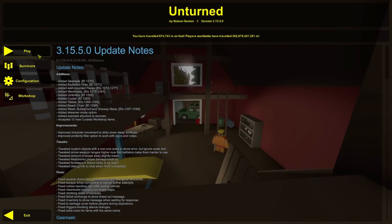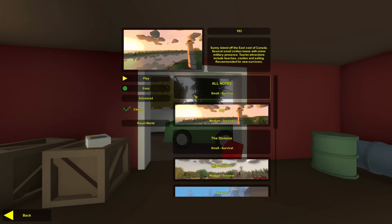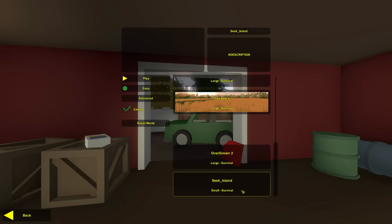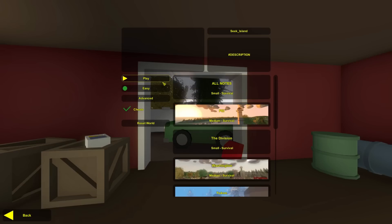Here we go, we are on the Unturned menu. Now we go to Play, Singleplayer, and we search for the map that we actually downloaded — it's this one, the Seek Island — and we press Play.